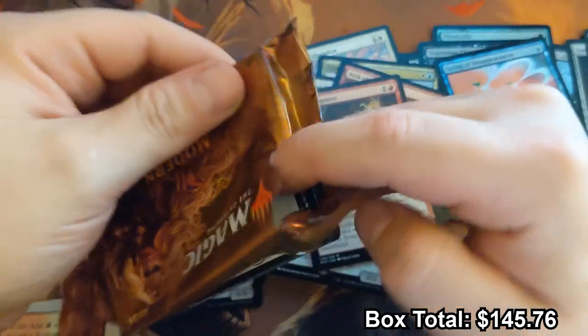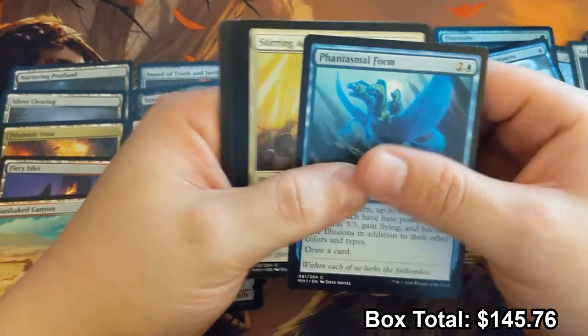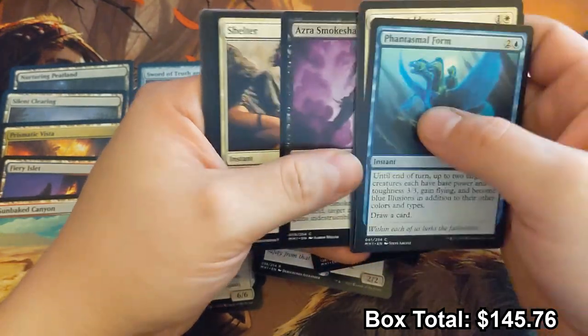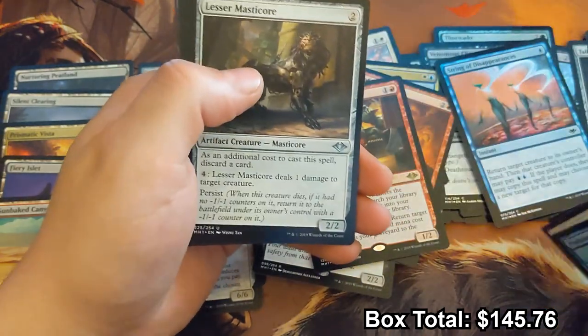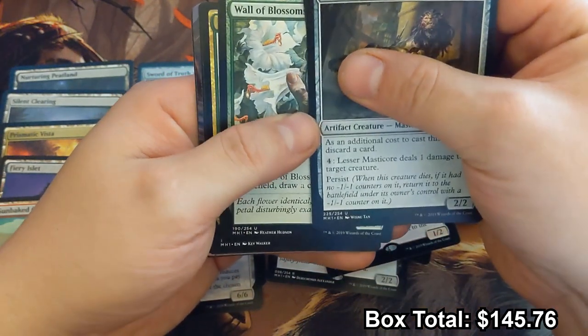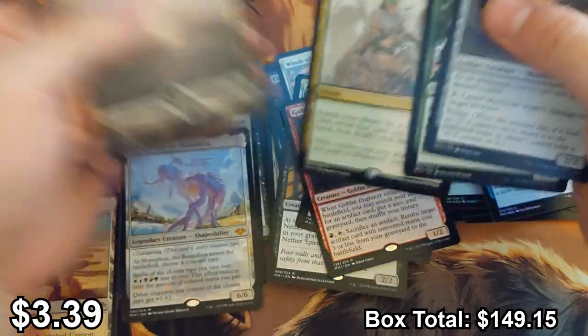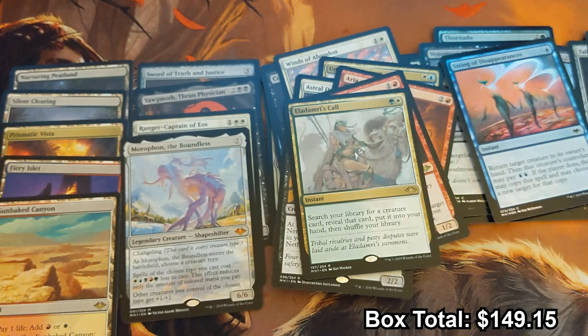Three ninjas. Taking a peek at the rare — Eladamri's Call. Well, not exactly what you want to end on, but not awful. Four mythics — a little lighter than I wanted — but we also got four of the horizon lands plus a Prismatic Vista, and one of our mythics was Yawgmoth, the third most expensive card in the set, so can't really complain.